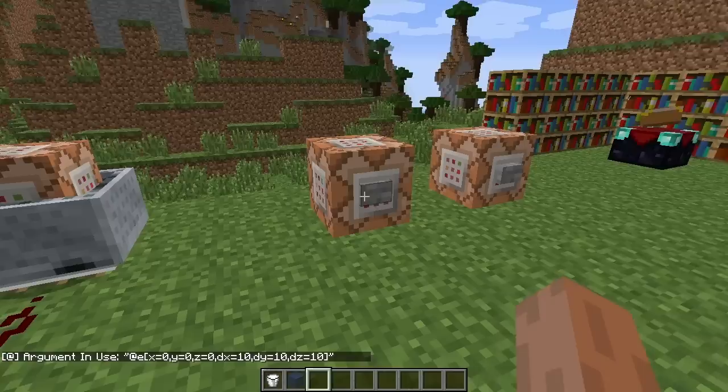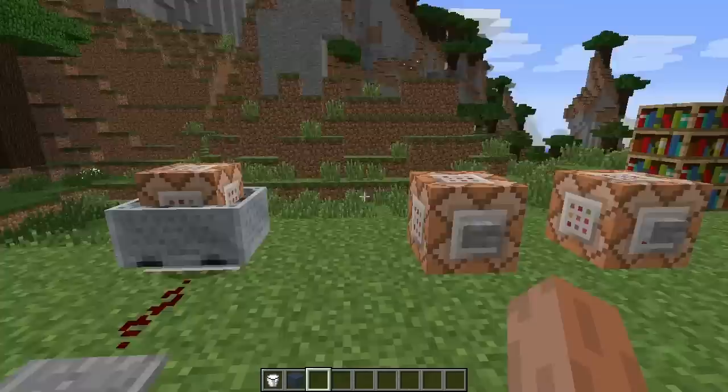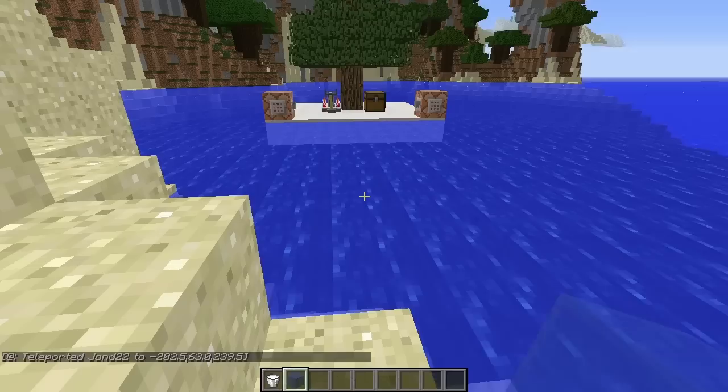Another change in this snapshot is an update to player selectors, which now have new arguments. This is the exact update posted on the Mojang website. Basically, player selectors now support cubic areas as opposed to just a radius. This is helpful if you only want to define a Y value — you can make a really large area but restrict it to a specific height. It's very useful for test-for commands and selecting mobs and entities in an area.